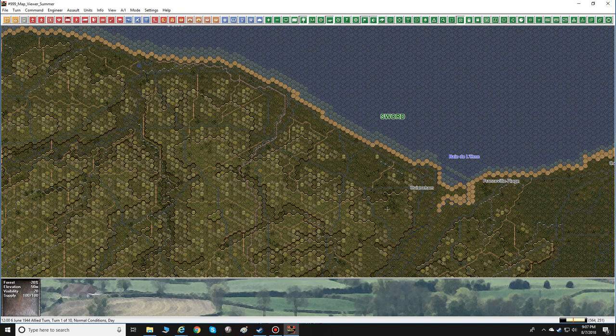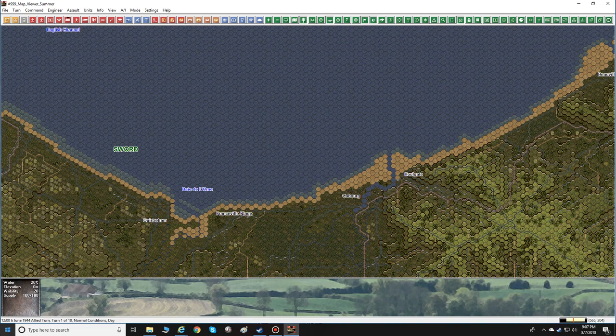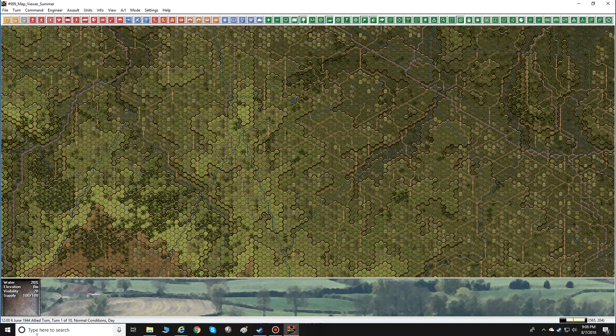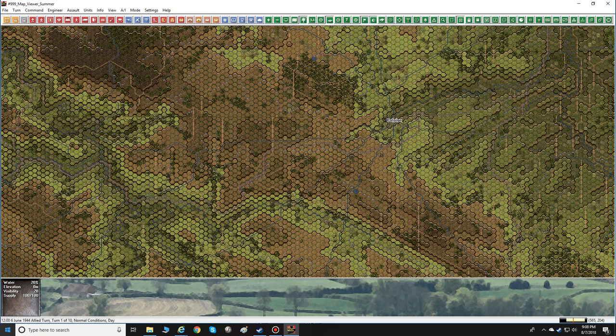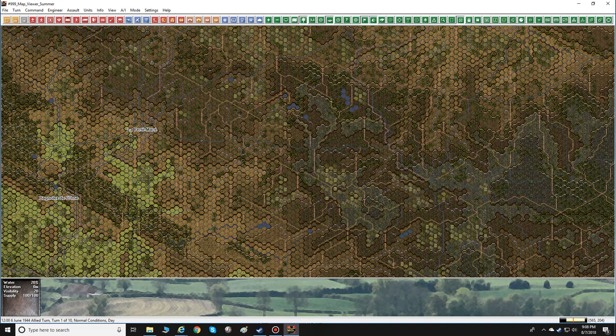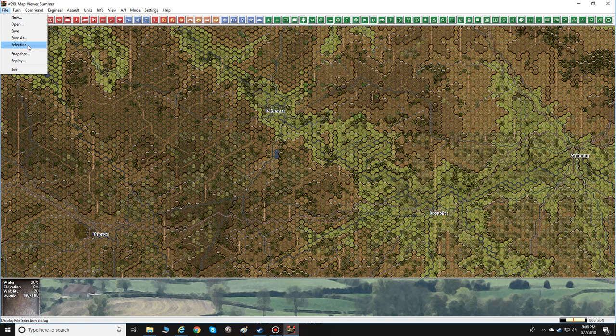No matter which system you buy, you get that detailed huge beautiful map. Of course, some specific scenarios are just going to take a section of the map - from here to here - and that might be the only section you're playing for that one scenario. You can see we're still scrolling to the east, and if we start heading downwards below Sword Beach, we're going to get to the city of Caen. We'll just scroll down towards the bottom so you can see how massive and big this thing is - just beautifully big and humongous and gorgeous.